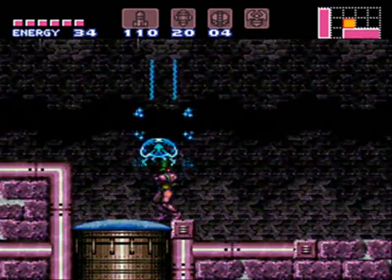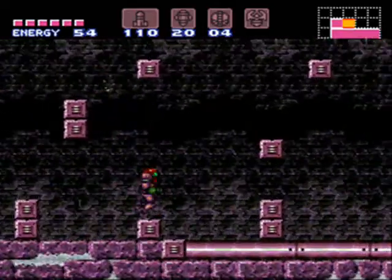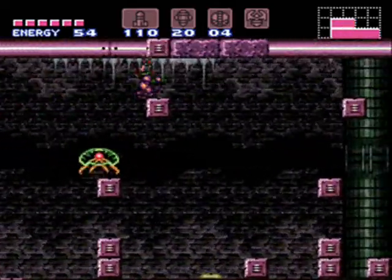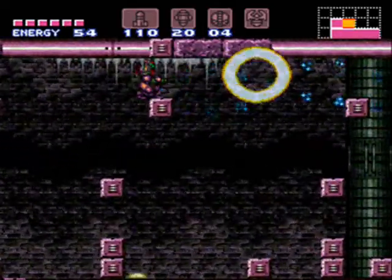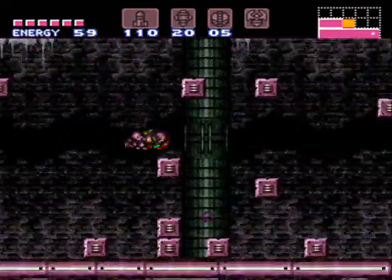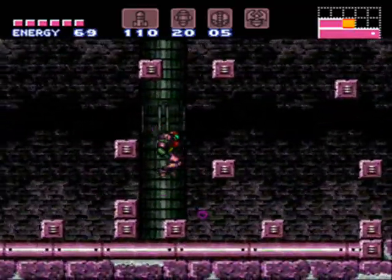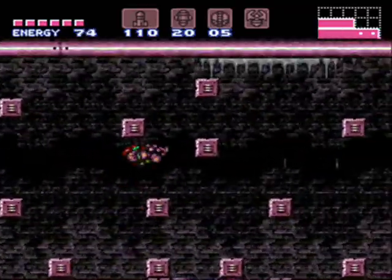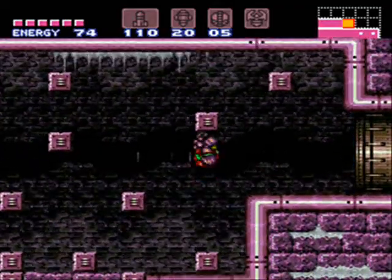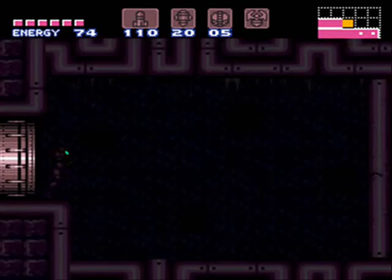Hello everybody and welcome back once again to Super Metroid Reverse. This is part 7 and we have Mochtoids and treadmills and worms and all kinds of weird stuff in this room. They're coming out of ceilings and stuff. I do kind of like that — surprising people with enemies popping out of floors and ceilings.